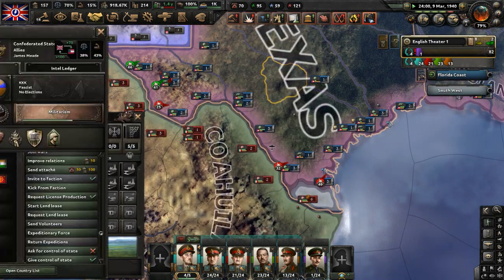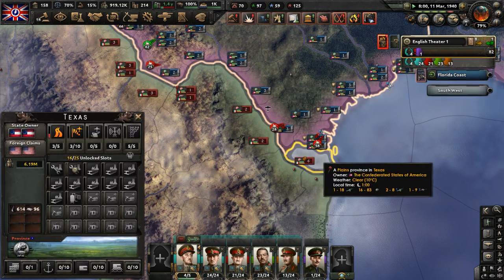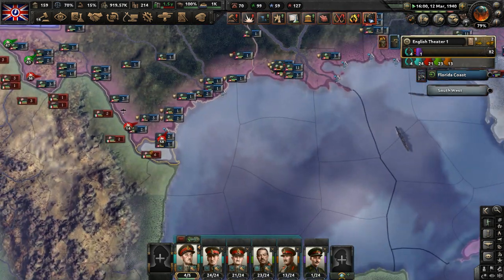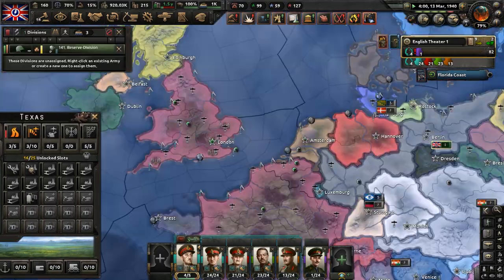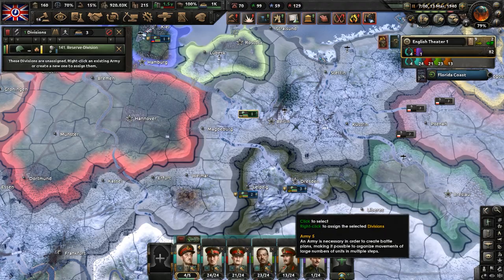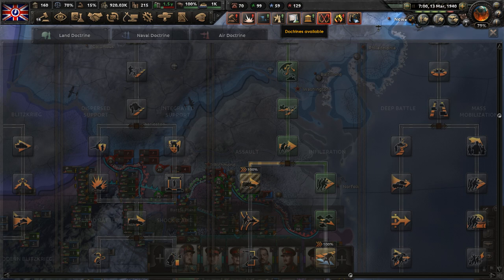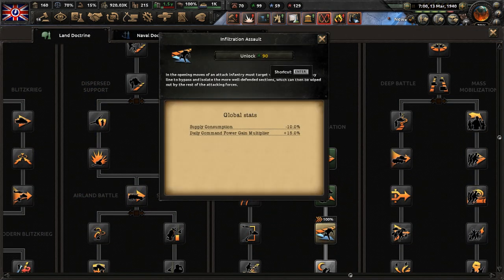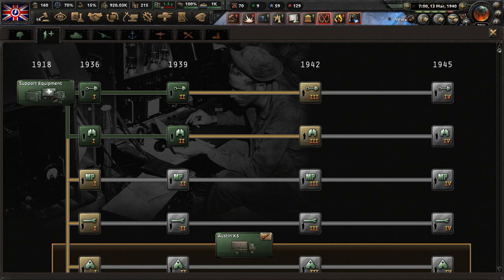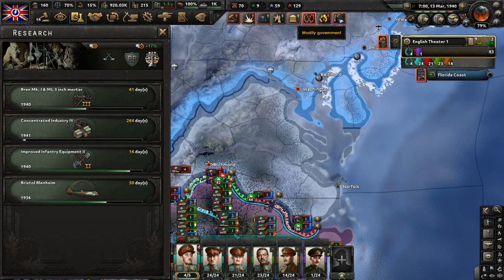The Confederated States of America and the Allies are holding off the Mexican advance in Texas — they gained some ground, actually. A Prussian reserve division is freed up — send them to the 5th English Army, where they'll be pushing into Virginia. Doctrines available — let's research infiltration assault for our grand battle plan army doctrine. Industries freed up — let's get concentrated industry 4, though that will take a while.